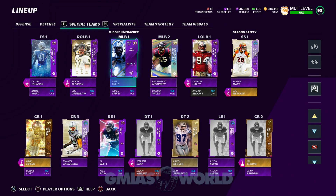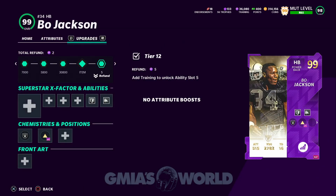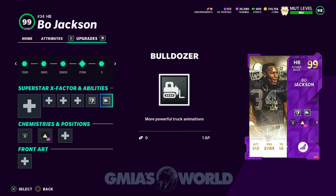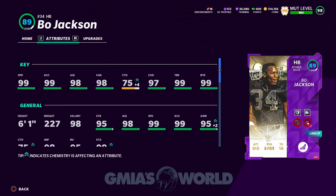Pretty much with the whole thing with the powerbacks, Barry Sanders and things like that — you guys are like, I really want to try Barry, I think Barry is good. On next gen, most of the cards are going to play well regardless of the type of archetype, but the powerbacks are still the key.